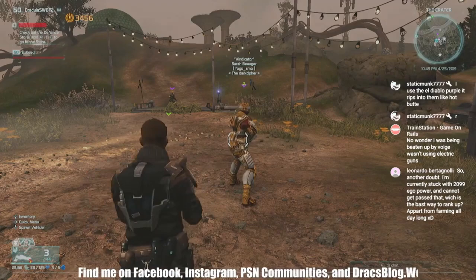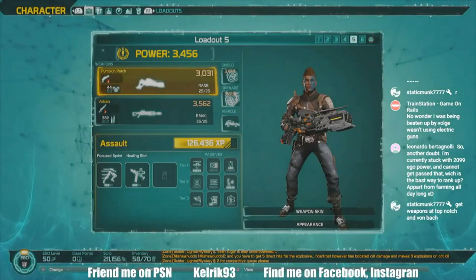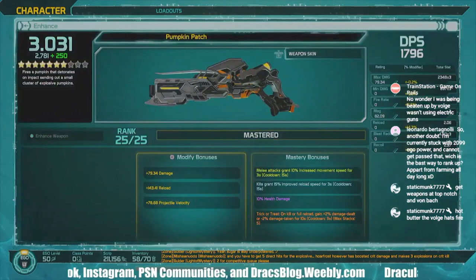Whenever you get higher level guns, start using those. You can take your mods off and put them on the new guns. Break down the old guns for salvage and make sure you enhance the weapons — this one's mastered.